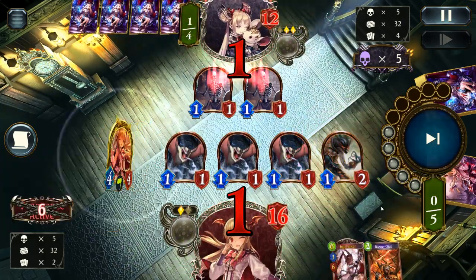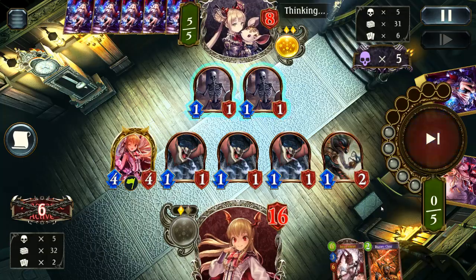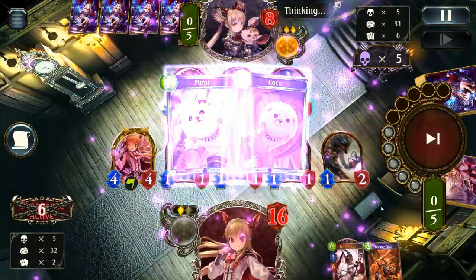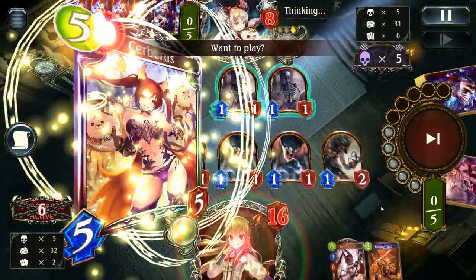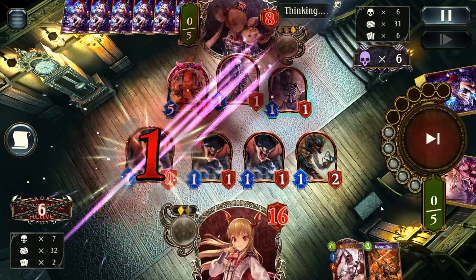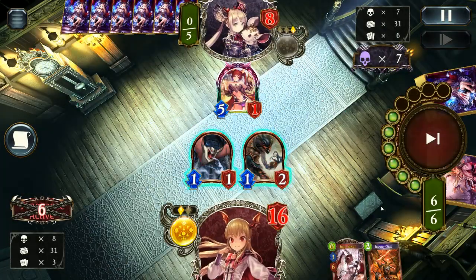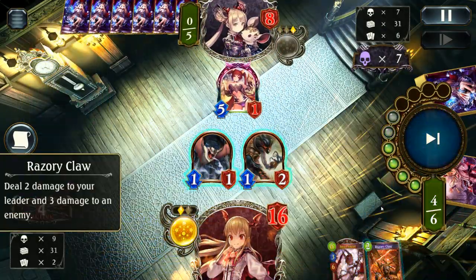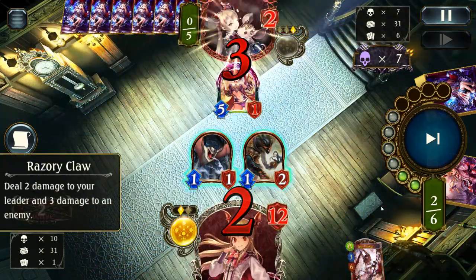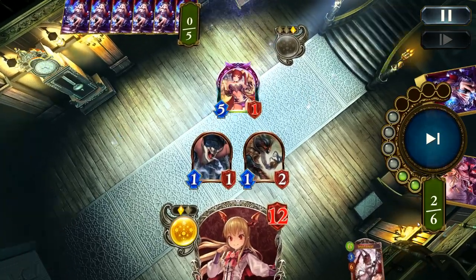I did this because it means I can go into Razory Claw for the next couple of turns. Shadow doesn't really have any healing, so you're basically looking to close the game out as quickly as you can. Since it was turn five and my play on turn six couldn't be countered by Death Breath - the main card you watch out for playing Aggro - fortunately I drew into a second Razory Claw which sets up an easy lethal. That closes out game two.